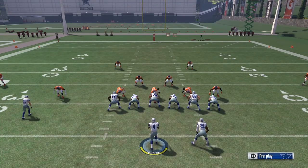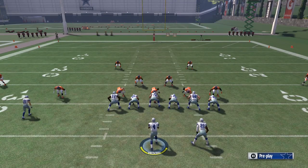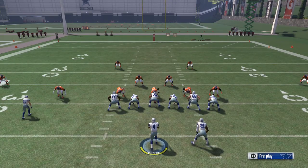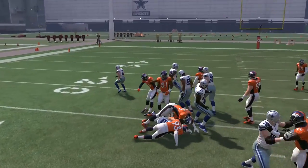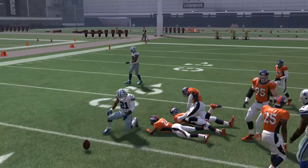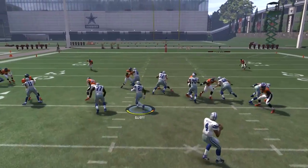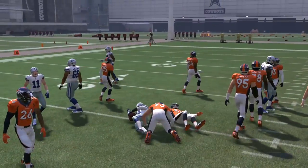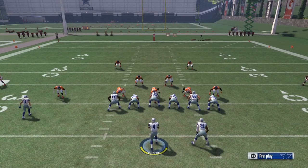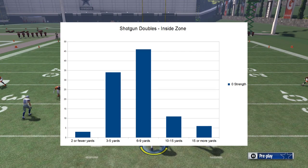He claims that blockers are significantly boosted against defenses like quarter or dime coverage. What I wanted to do was get some data to find out if what he's saying actually translates on the field. He explained that the results from our previous test were skewed because we were running against a defensive set that isn't built to stop the run in Madden. So we're changing to a base 3-4 odd Tampa 2 defense.